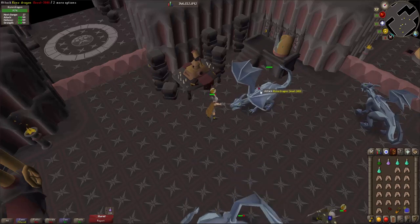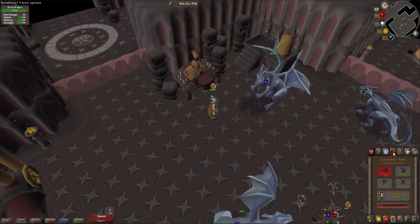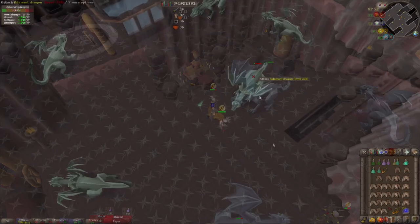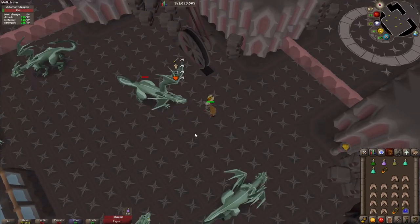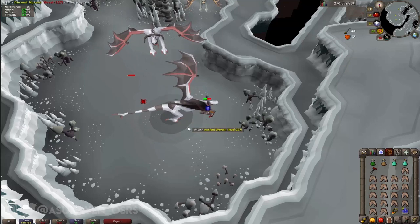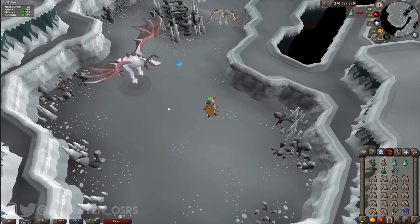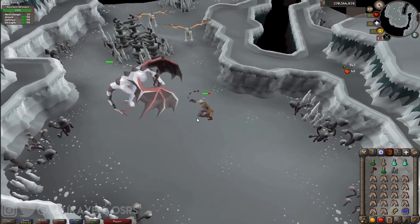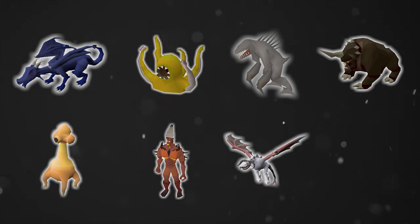Welcome to part two of this mini series on where to do your slayer tasks and why. If you missed the first episode, you can find a link in the description or top right of the screen. In that first episode I covered aberrant specters, abyssal demons, aviansies, banshees, black demons, black dragons, and blood velds. In this episode I'm going to be covering blue dragons, cave kraken, dagganoths, dark beasts, dust devils, fire giants, fossil island wyverns, and gargoyles.